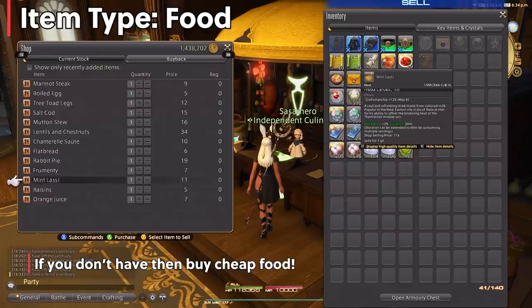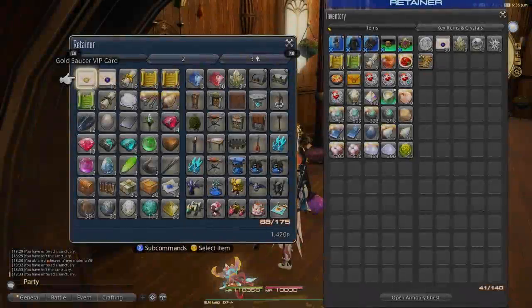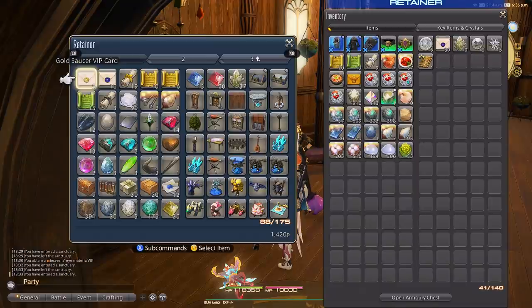Same as food, I keep all my dyes — though you don't have to, since you can get most dyes from the market board. If you have the space, keep them to save hassle later, but you can also just sell them and repurchase later. Check market board prices because some dyes go for a hefty chunk of Gil. For housing items, I'll leave that up to you. Since houses are very hard to come by in Final Fantasy XIV right now, I'd suggest selling housing items for money or desynthesizing them for materials.